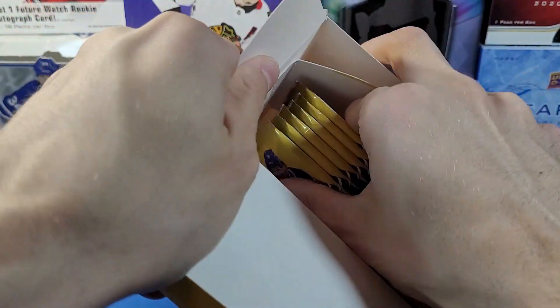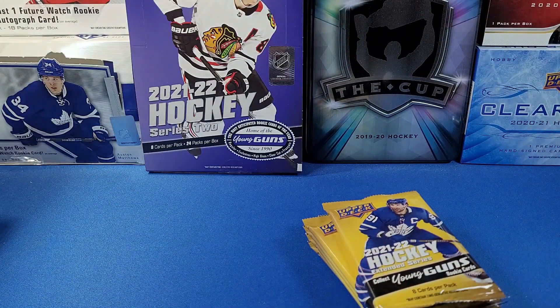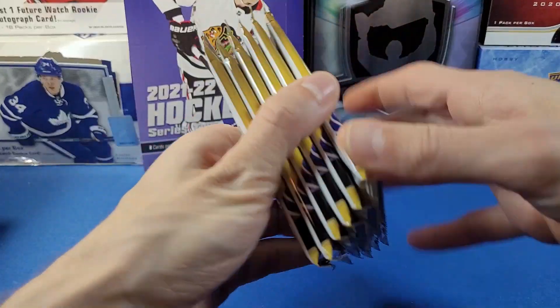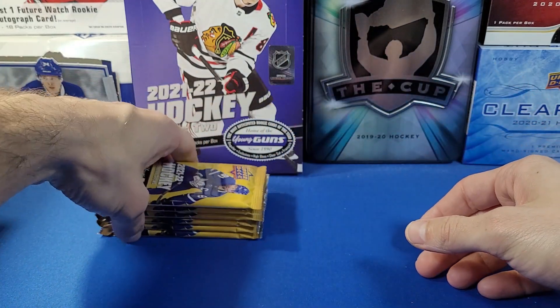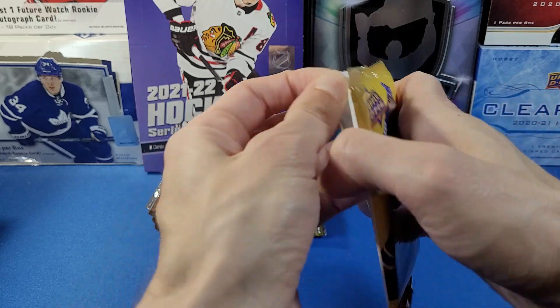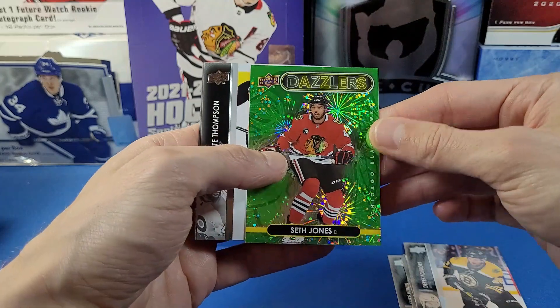We'll see if I regret this purchase. I decided to pick up three blaster boxes just to have something on the channel in between now and the Artifacts release, which is slated for September 29th. We'll definitely be picking up a few boxes there, but in the meantime let's do some blaster box rips. Extended Series pack number one — Kunin, Flurry, checklist forward.